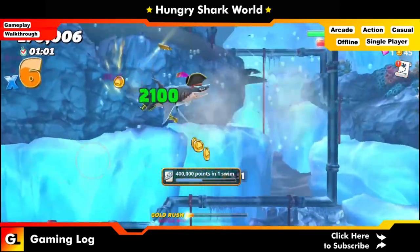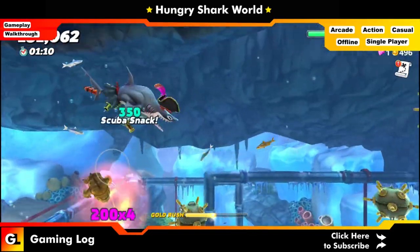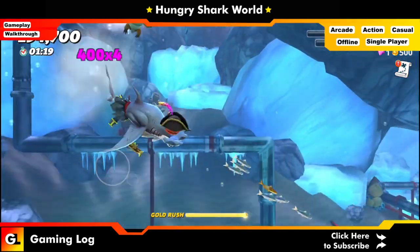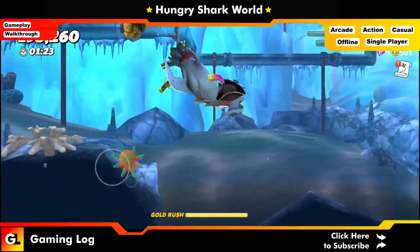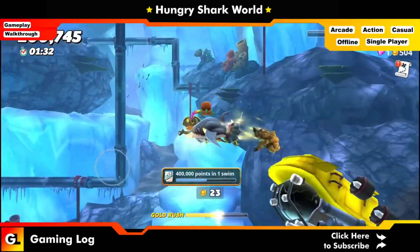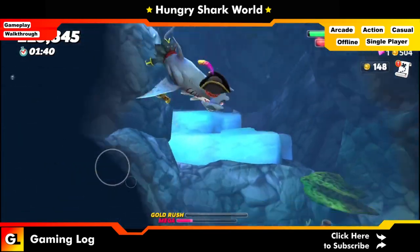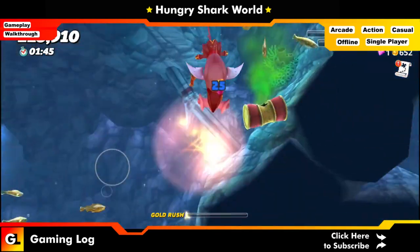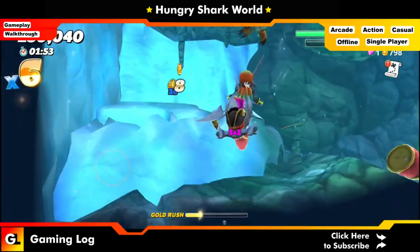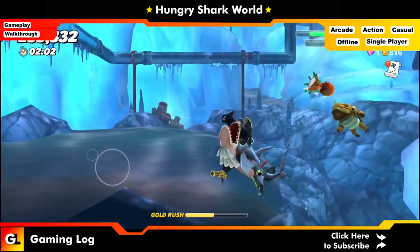For the point quest, the better option is to destroy mines and destroy submarines — the more submarines you destroy, the more points you get. You also have to chomp a lot of fish. There's another submarine over there. During gold rushes you can get a lot of points — use the gold rush to chomp as much as possible. Those are the better ways to get your points — just keep on chomping. We've leveled up multiple times!